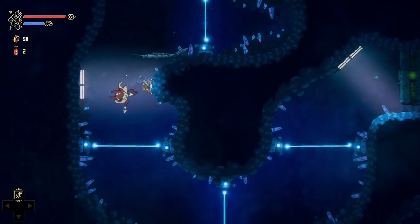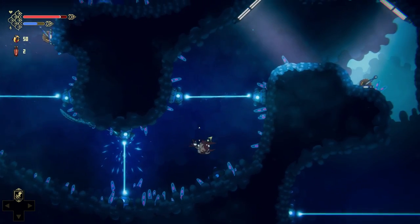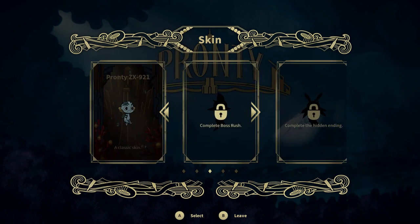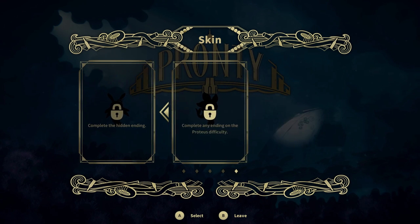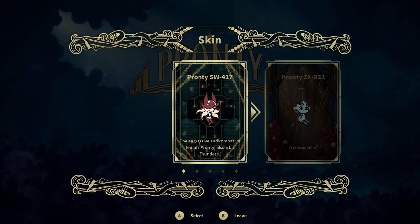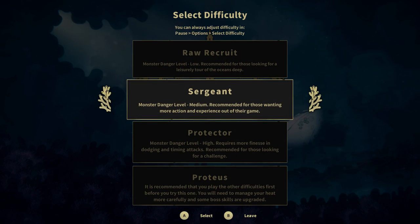Pronti features multiple difficulty levels and even a few skins to choose between at the start — Pronti SW417, the female version, or the classic skin ZX921. The difficulties and skins can be swapped at any time throughout gameplay, making Pronti a very accessible experience. Make no mistake, there is a challenge here if you seek it, but you can also adjust in-game sliders to make your challenge level as easy or difficult as you wish.